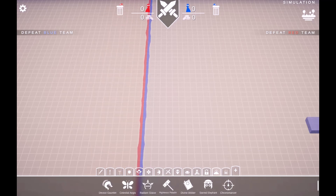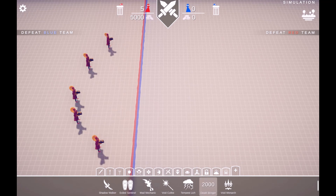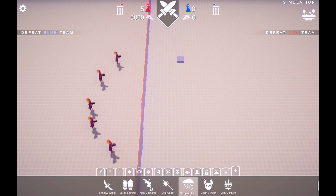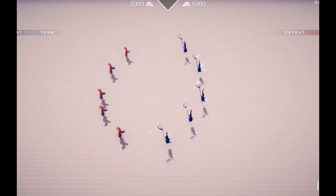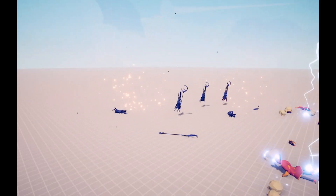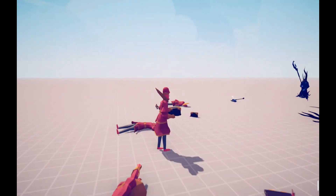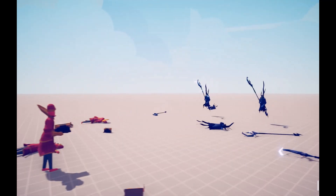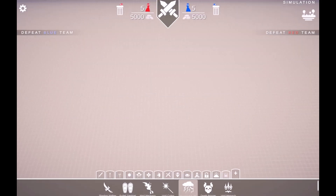Next up: five Divine Arbiters versus five Tempest Liches. We only have one left. Come on, shoot your magical lights! Evil team has won.